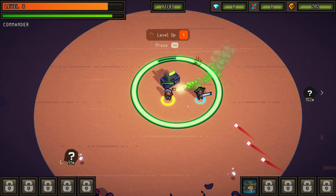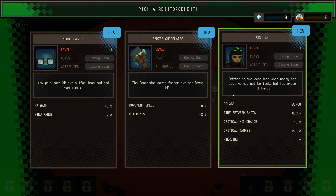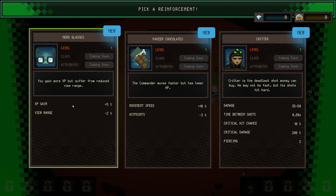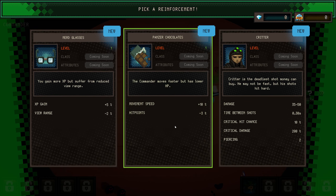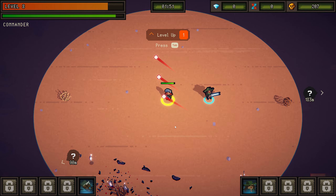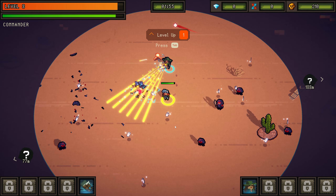This should be a new unit. Oh, it's actually an item. Oh, it can be a new unit — Critter. Critter is the deadliest shot money can buy. May not be fast, but his shots hit hard. Has more experience but lower view range. Moving speed up — that might actually be better. Oh, I can't move. Also I couldn't get hit — I'll say that mode is good.